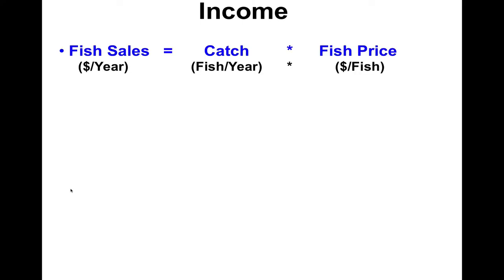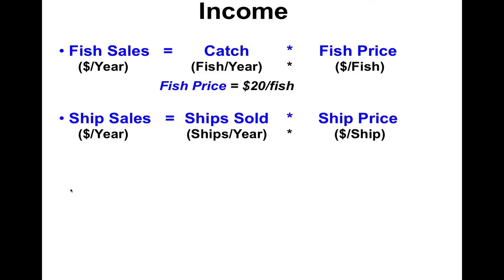Your income from fish sales is going to be related to how many fish you catch times the price you're getting for them. All this will be done automatically — you don't have to calculate your profit, you'll just get an answer. This is what the simulator is doing. The price will vary as the simulator goes on. If a bunch of people bring in a ton of fish, the price might go down; if people aren't bringing in that many, the price might go up. Ship sales will depend on what the ships are priced at — that number will vary.